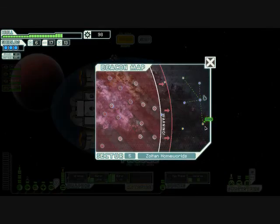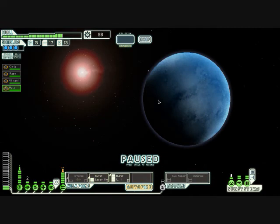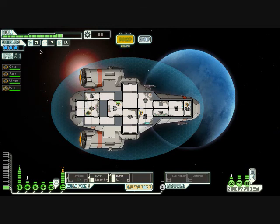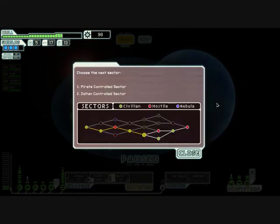All right, to the next system — the exit. Zoltan Homeworlds. I need fuel more than I need missiles at the moment. All right, well, thanks for watching. Next sector, next time.